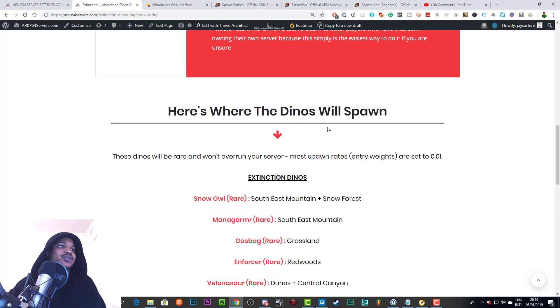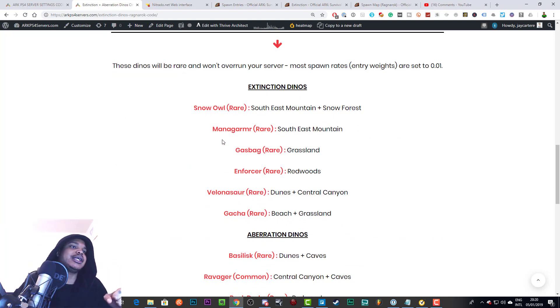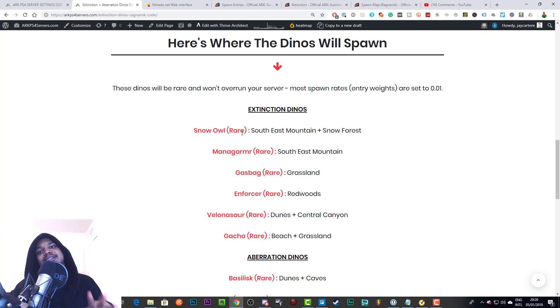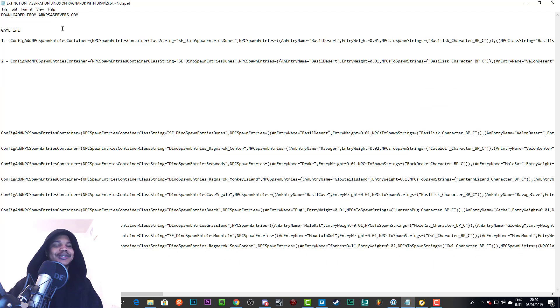If you scroll down you can see all the dinos that spawn with these codes and where they spawn. These codes are very balanced — you won't have dinos overrunning your server. But if you want to learn how to do it yourself, that is what this video is for. It's a bit complex and there's going to be a lot of information, so pay attention.